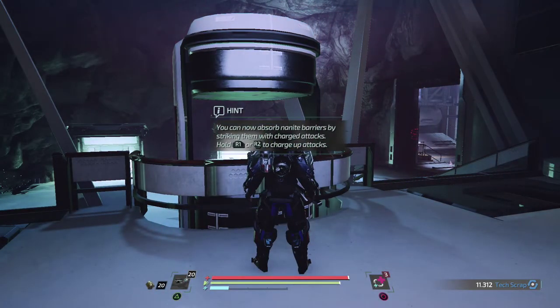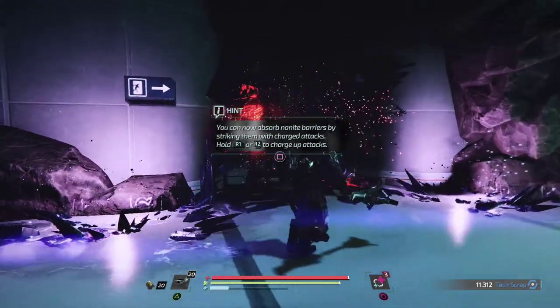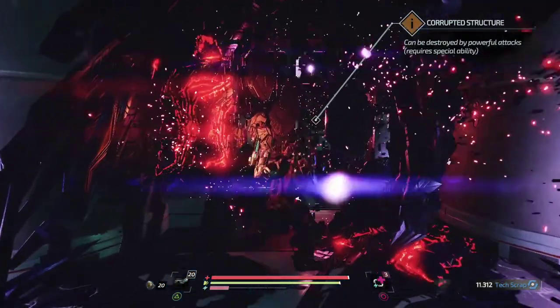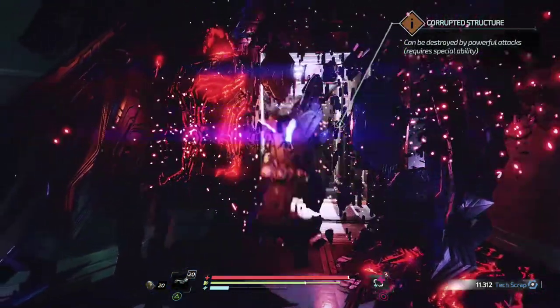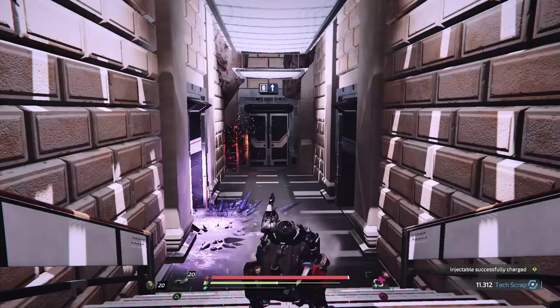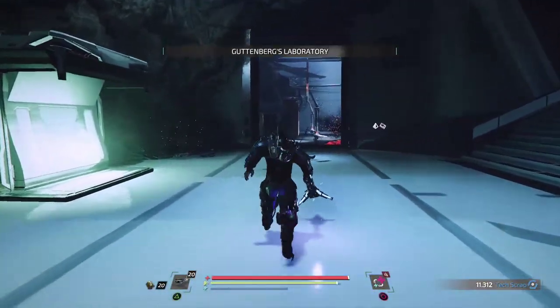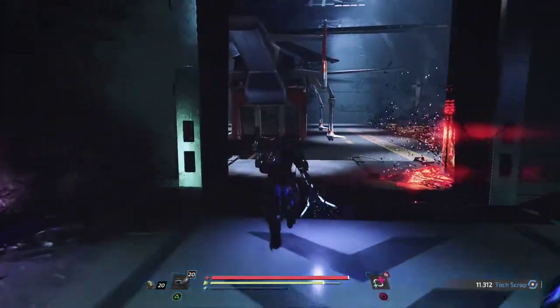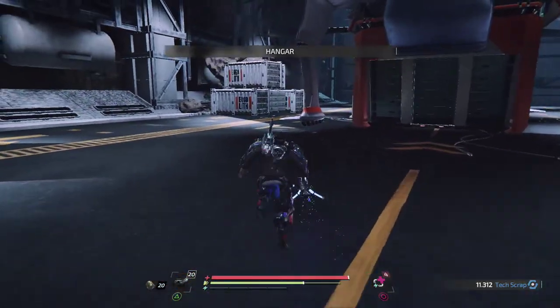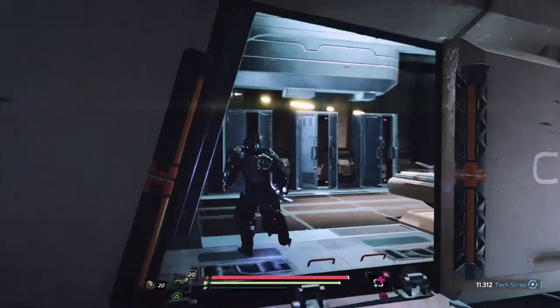Charged Nano Absorption — you can now absorb nano barriers by striking them with charged attacks. Nice! Now we can break through these. Whoa — we heard it broke through. So I'm just going to head back here and save for now. Seems like we're getting pretty far — we're pretty close to the end.